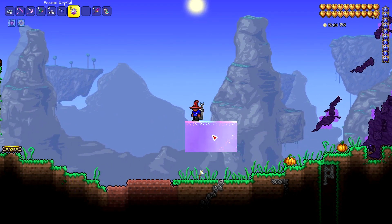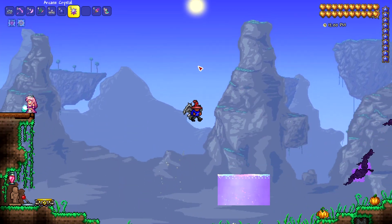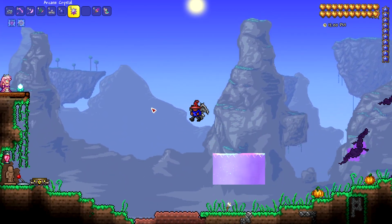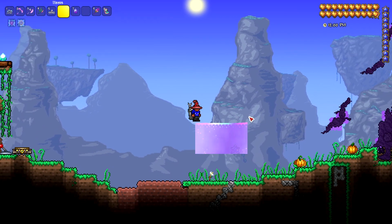Basically, what you'll need is some Shimmer and a Monocrystal. You can get this pretty early on as soon as you find your Shimmer pool. You just take your Monocrystal, toss it in, and it transforms into the Arcane Crystal.